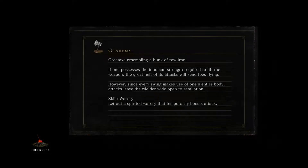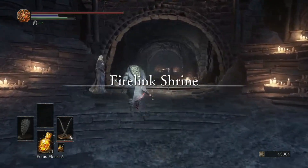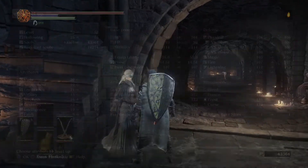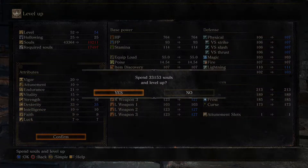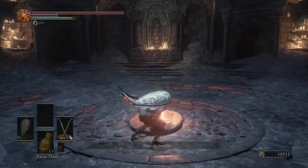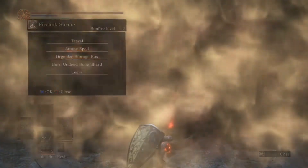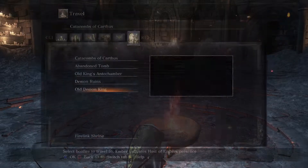Not the cleanest fight, but it is what it is. We can level up quickly — 35 dexterity, not too terrible. We're also going to use the Undead Bone Shard, and now we're going to go back to the Catacombs because we have a couple of things to do.